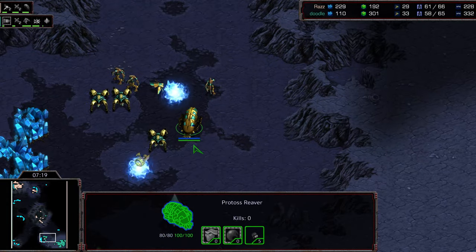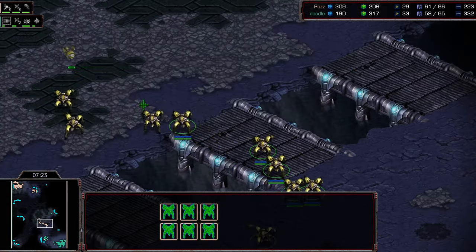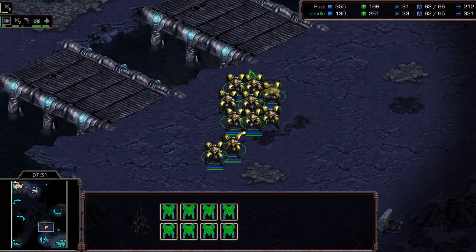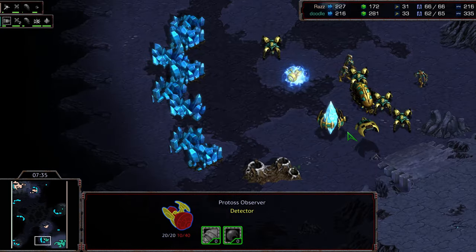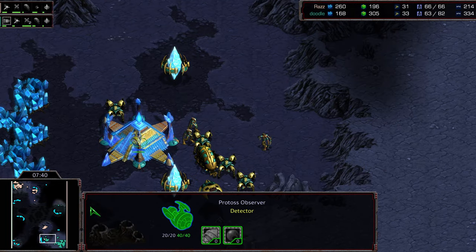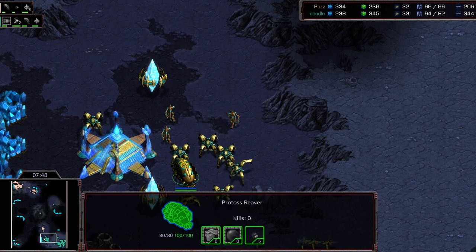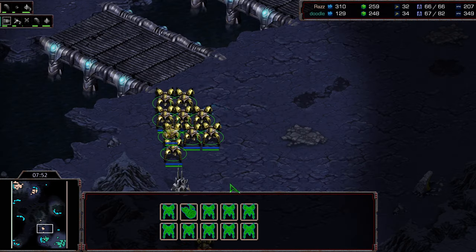If Raz makes movements, Doodle needs to step up into it and try to engage with that Reaver earlier rather than later. It looks like instead Raz is going to get the better piece of this potentially — this is going to be a longer reinforcement point. Maybe I'm wrong on this — it could be better to keep that Reaver in a more defensive slot. I've seen a lot of players move up and absolutely slaughter Dragoons at this point. The Observer is sneaking up to the three o'clock, and another Observer is checking on top of the base.